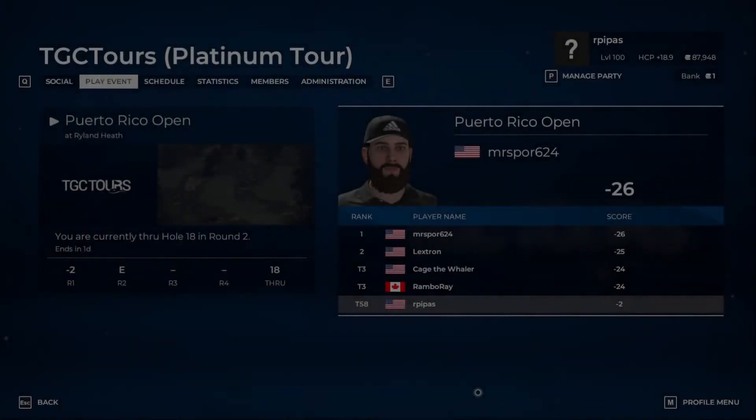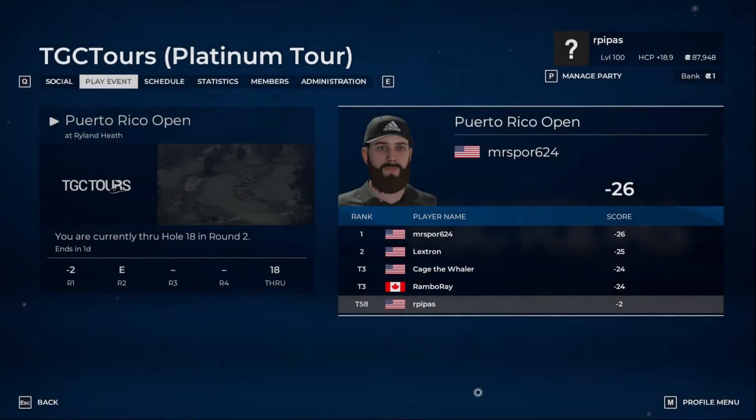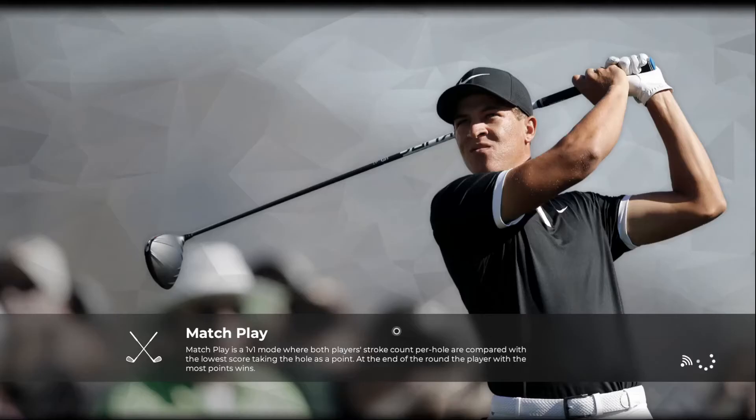Welcome back, good morning, it is Friday. We're going to do the Puerto Rico Open over at TGC Platinum, playing the Rayland Heath course. We shot two under par through two rounds. We're going to see what we can do with round number three, so thanks for tuning in — hit that subscribe button if you haven't, it'll help out the channel. Hit the like button and comment if you want to see me play another course.